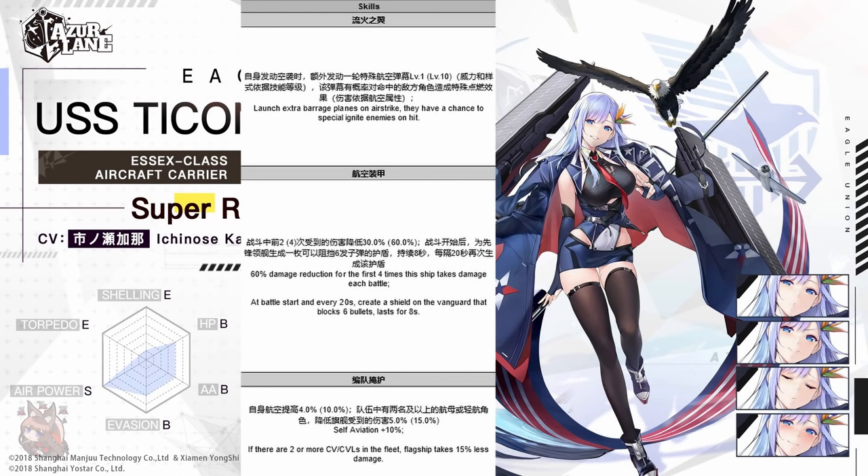Second skill: 60% damage reduction for the first four times this ship takes damage each battle. It's a lot of damage reduction, but it's only the first four times — which could be some stray shots or a stray torpedo. At the start of the battle and every 20 seconds afterward, she creates a shield on the Vanguard that blocks six bullets, lasting eight seconds. Timing is decent.